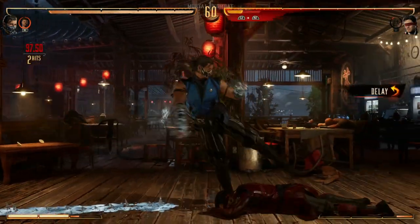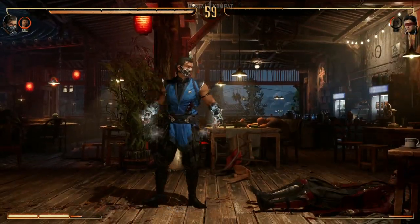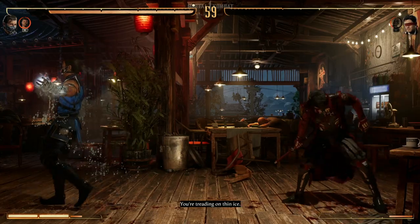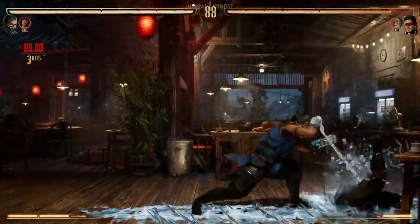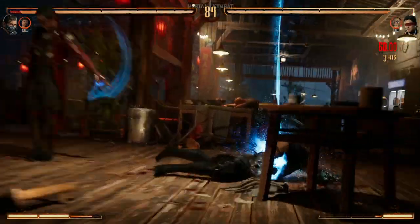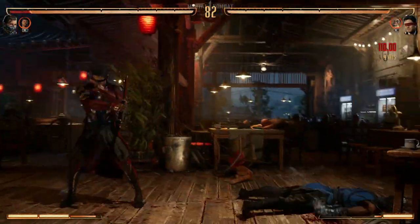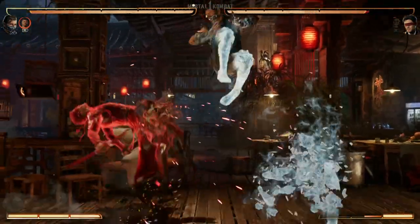With the Ice Ball being a bit slower than we're used to, the Ice Clone is your best option because you can enhance it both on the ground and in the air. You can do it in combos, especially in the corner, so the Ice Clone is gonna be your best bet to really freeze your opponent. The Enhanced Ice Ball is great because it beats other projectiles and goes through them, but there's not much more to say when it comes to Sub-Zero because he's just good old Sub-Zero.